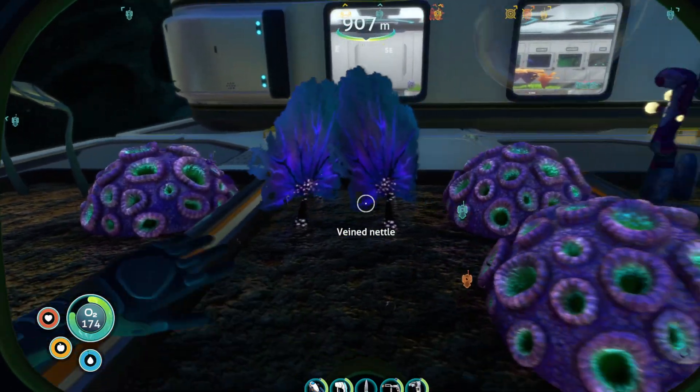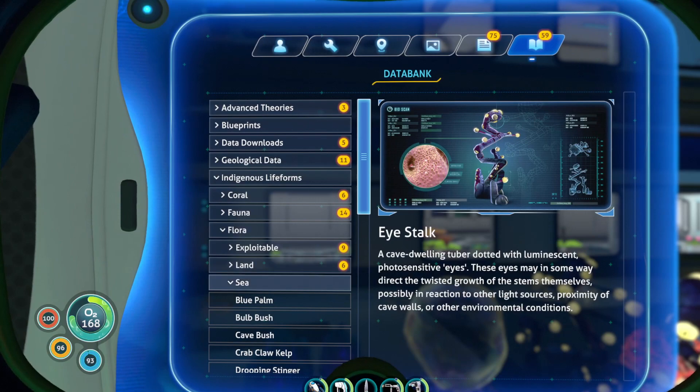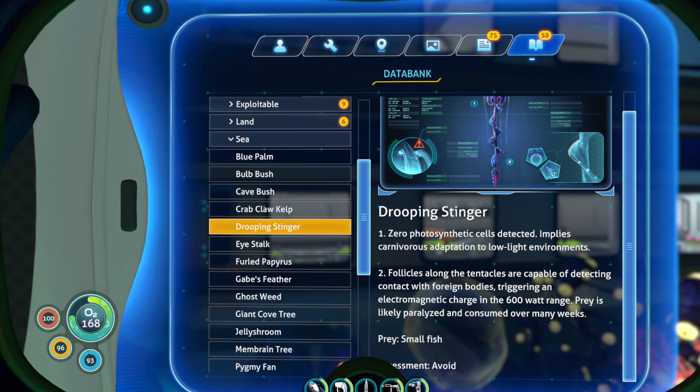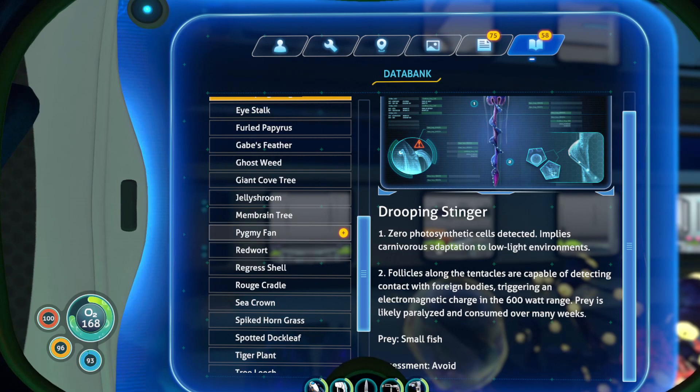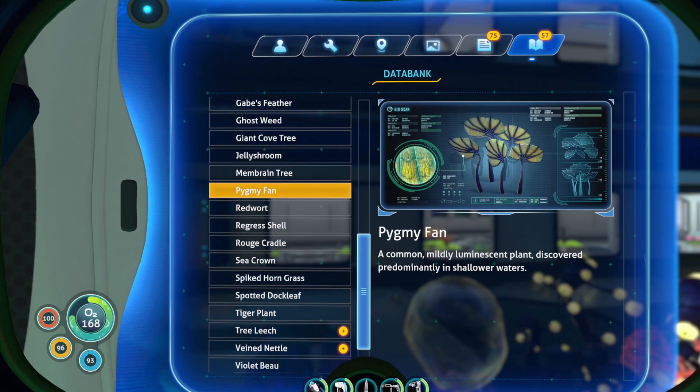And then we have our brain coral, veined nettle, and pygmy fan. We will also read the drooping stinger — those are the things that poison you when you hit them. Zero photosynthetic cells detected implies carnivorous adaptation to low-light environments, triggering an electromagnetic charge. So when you hit it, it zaps you — it's kind of like a stingray. The pygmy fan: a common, mildly luminescent plant discovered predominantly in shallow waters. I actually had a hard time finding these.